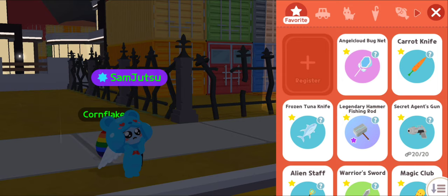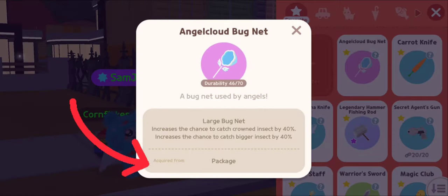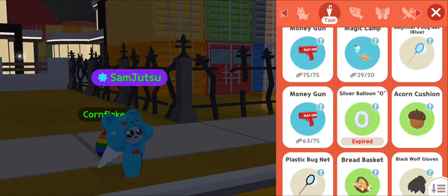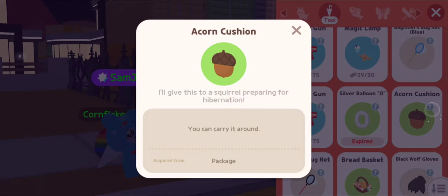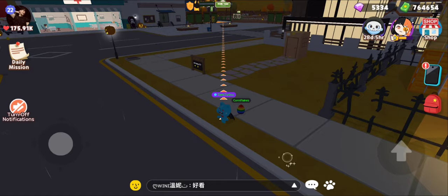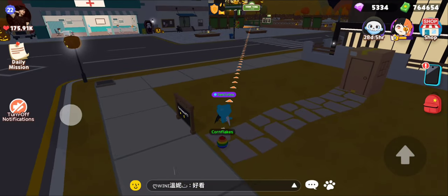If you go in your bag, they added this new cool thing — if you view anything, it tells you where it's actually from now. This one is from a package. So if your friend asks where something is, you can just tell them, like 'it's from a package' or show them where it's at. You can even click Navigate and it'll show you exactly where it's at, so you can help your friend get it too.